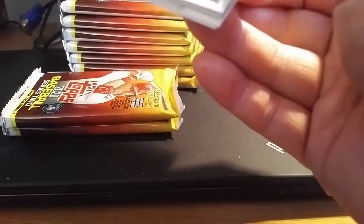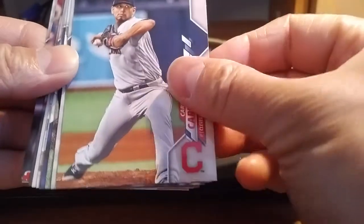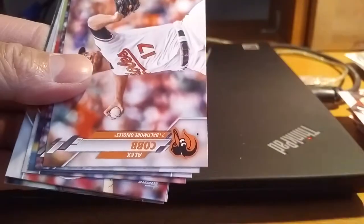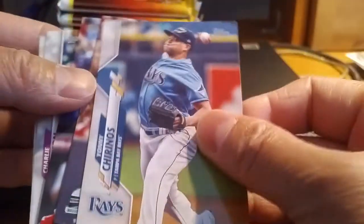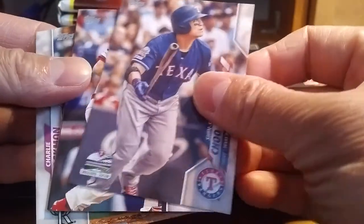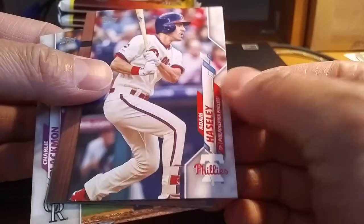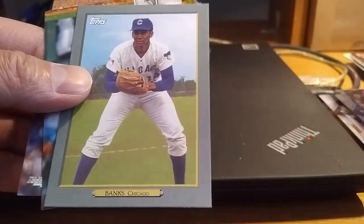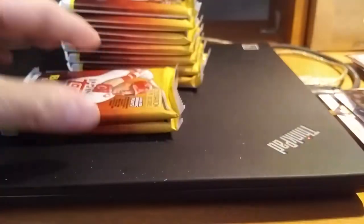We got a 35th Anniversary card of Anthony Rendon, a Sonny Gray Turkey Red, Tom Murphy, Steven Strasburg, and then the next pack. We got Kevin Crone, Carlos Carrasco, Josh James, Lance Lynn, Alex Cobb, a Cincinnati Reds team card, Tony Chirinos, Shin-Soo Choo, Adam Wainwright, Gerrit Cole Topps Now insert, an Ernie Banks Turkey Red, Charlie Blackmon, and Logan Webb. So far, no Lou Brock.